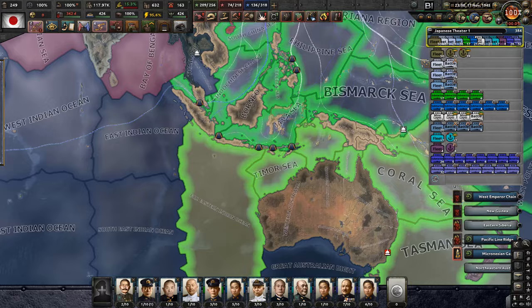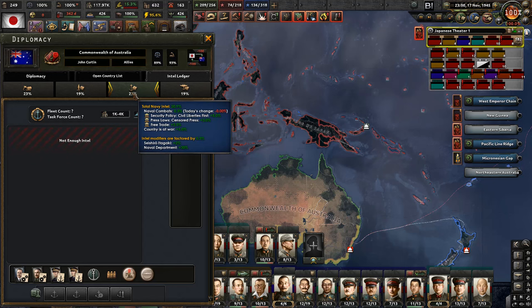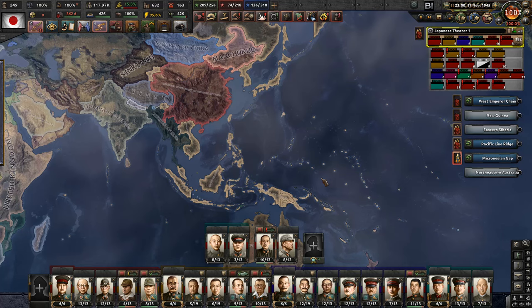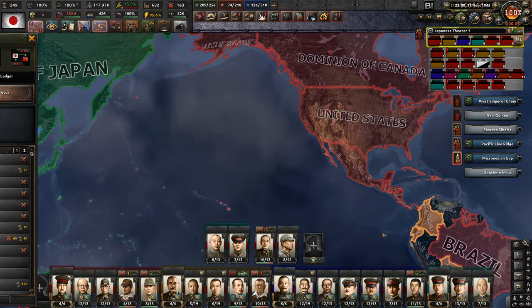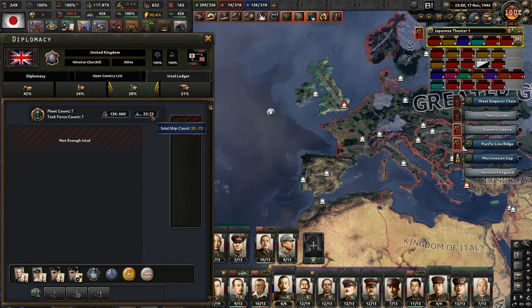That would mean we leave the second fleet in Hawaii and the third fleet supporting the invasion of Australia. I don't think Australia has any major naval assets to speak of - they just have a bunch of ships. India has one escort. So the only one that could actually threaten us when it comes to the navy would be the United Kingdom.